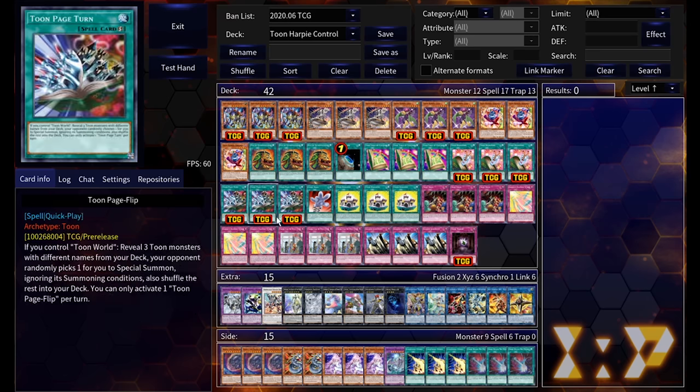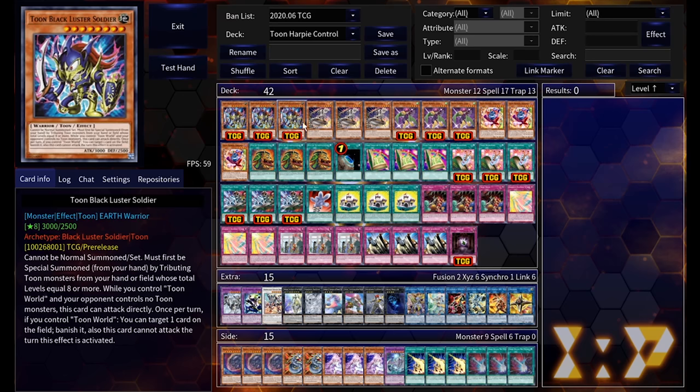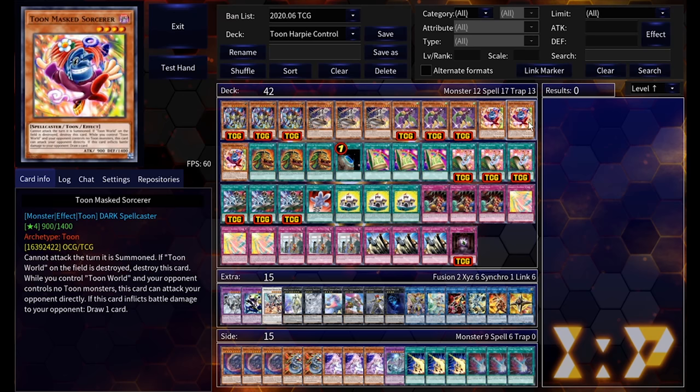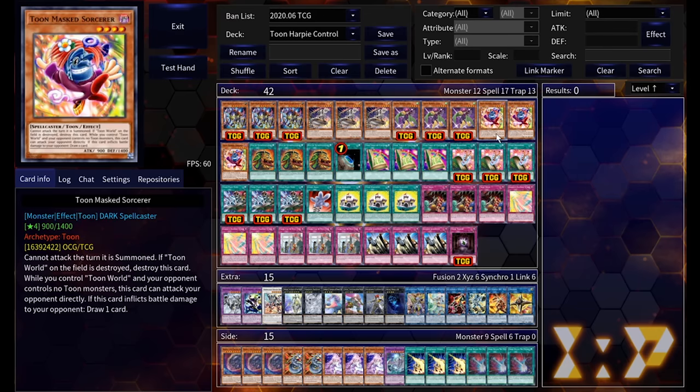The last spell we care about is Toon Page-Turn, another new one. It's a Quick-Play spell that lets you reveal three Toon monsters with different names; your opponent picks one randomly and you special summon it ignoring its summoning conditions. One use per turn. A handy trick is to activate it during the end phase to circumvent the summoning sickness on two of your monsters. That's also why we're running Toon Black Luster Soldier, Toon Harpy Lady, and Toon Masked Sorcerer at three-three-three — you need three different-named targets.